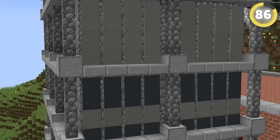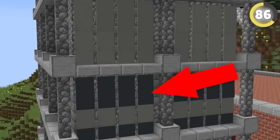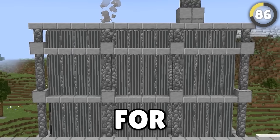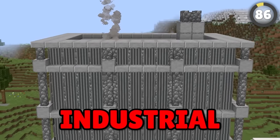Banners aren't just good to show your colours — they can imitate metal in this crazy hack. With the right designs and placements, banners can look like sheet metal, perfect for builds designed to look like big industrial machines.